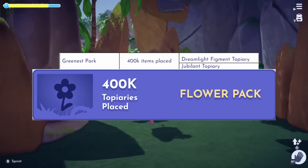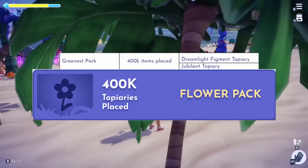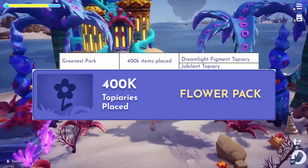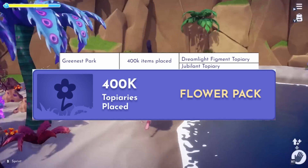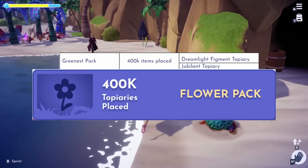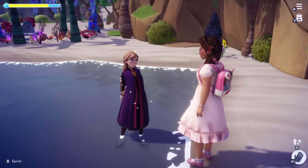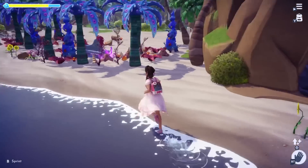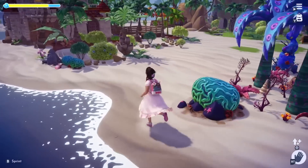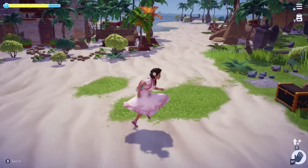You also need your park to be green, so the eligible items for this are the Dreamlight Figment Topiary and the Jubilant Topiary. Once 400,000 of these items are placed by Dreamlight Valley players, all players will receive a Flower Pack in their mailbox. I'm assuming this Flower Pack means we're just going to get a bunch of different flowers from around the valley. And honestly, with all of the balloon arches that we've been crafting lately and all of the flower baskets that Wally's been wanting, I'm honestly really excited to receive this item.